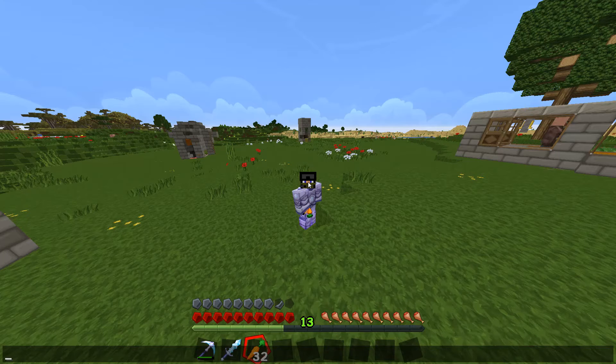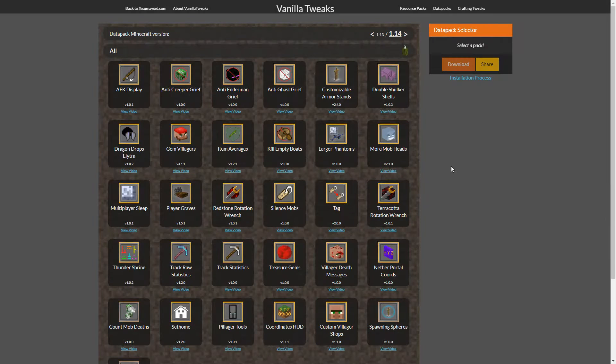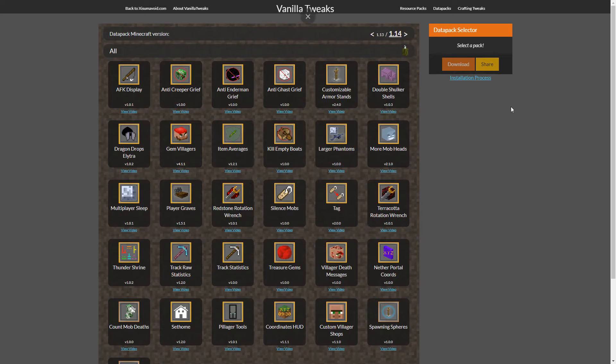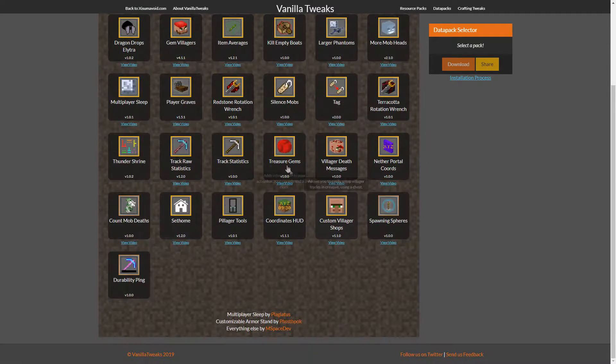Let's switch over to the datapacks website. So you can see here that we are looking at datapacks. What are datapacks? Datapacks are modifications to your game that allow you to stay in Vanilla, not have cheat codes or anything, and still have a lot of fun with some modifications that just enhance the game. Now they have a lot of them here — sure some of them can be really useful, but we're not really going to be looking into many of them.